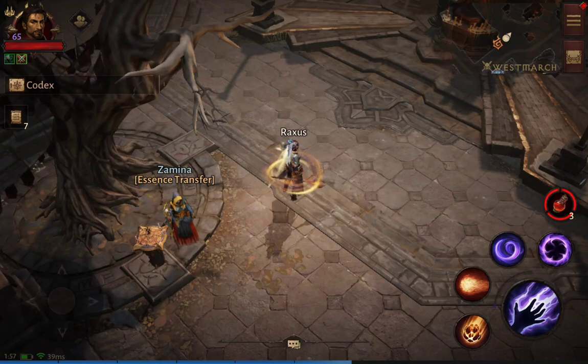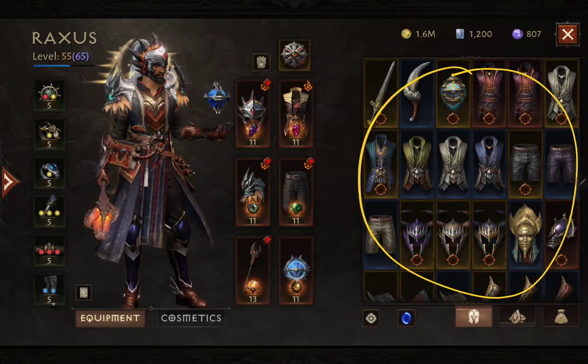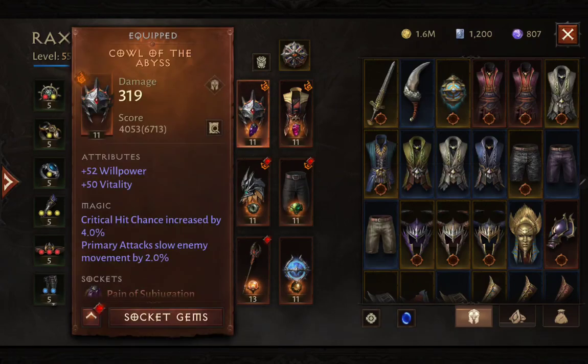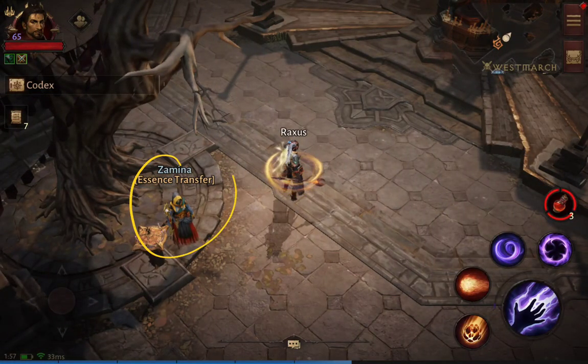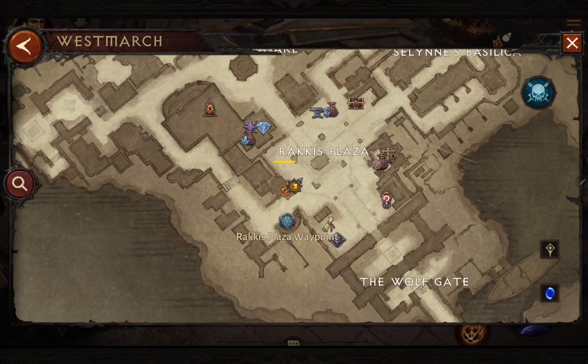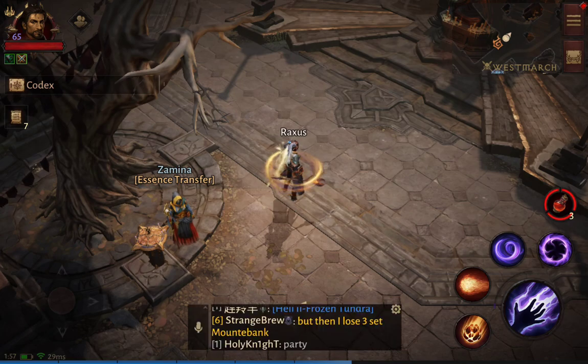It doesn't mean you have to fill your inventory with every legendary effect. Diablo solves this with a special NPC. You can find this NPC in West March only, located right near the Rakkis Plaza waypoint. She is not available on any other maps.